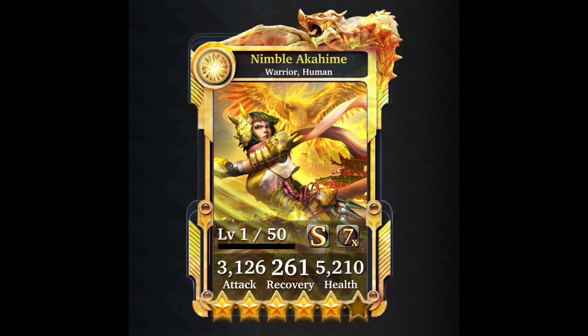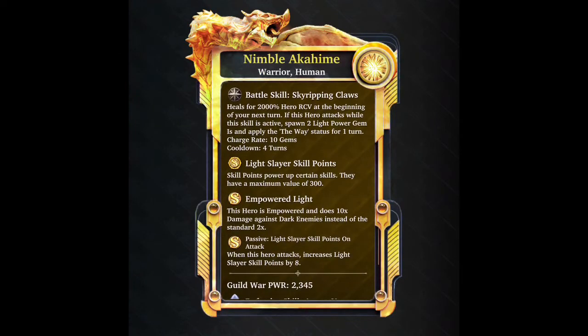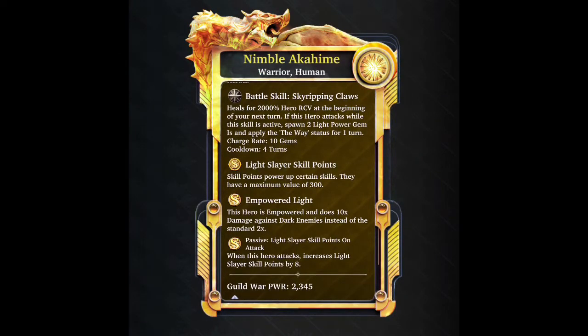The support card is just like the support card of the dark counterpart. It will heal for a total of 2000% of hero recovery at the beginning of your next turn. If this hero attacks while the skill is active, it will spawn two power gems and apply the Way status for one turn. It hasn't got a passive. Two power gems is okay but not enough for a support card - if it spawned two power gems and three light gems it would have been much better.